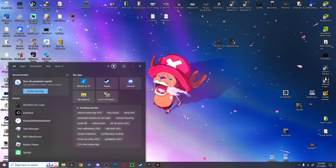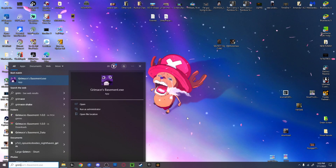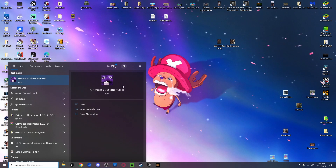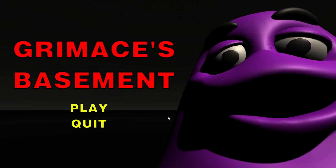Right here — type here to search — you want to search up 'grimace' and here you'll have this application known as grimace basement dot exe. You want to run that file. As you can see, we have the secret game Grimace's Basement automatically installed if you have a Windows computer or laptop.